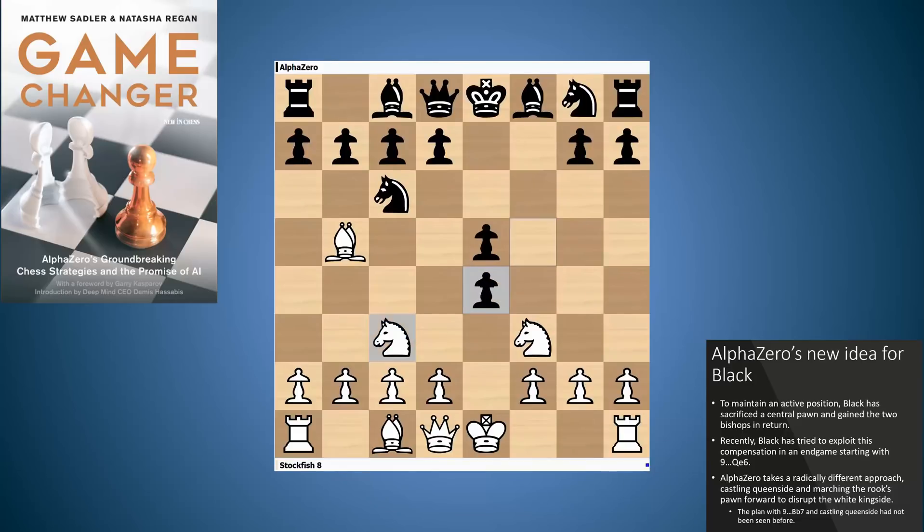Alpha Zero reacted with f takes e4, knight takes e4, and now played the modern main line: knight f6, attacking the knight on e4. d5 was the old main line, and this led to one of my favourite Schliemann games of all time — the match between Jan Timman and John Spassky in 1989 for the World Championships. Spassky had been asking around about what openings he might play as black, and one of the things suggested was the Schliemann. It amused him at the time, but he went ahead and played it and won this brilliant game in 30 moves.